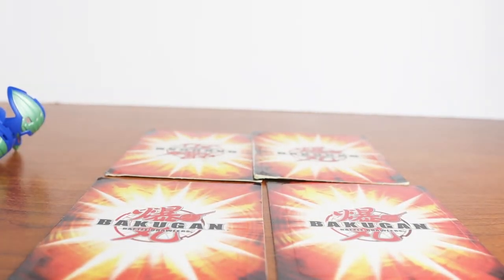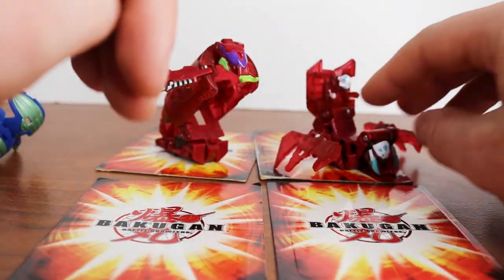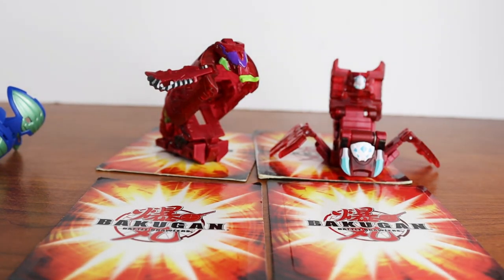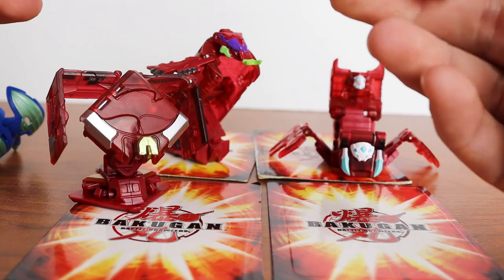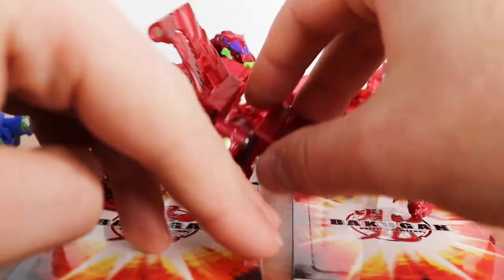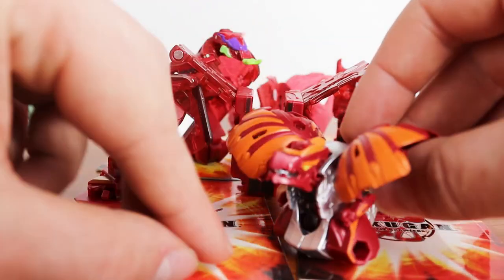Lastly I have all the different pieces for Geoforge Dragonoid. They're like arachnid. So then I just have all the Geoforge pieces, which are actually pretty sick. And then here's the Dragonoid himself, which is a really sick Bakugan because his head pops down too. Love that. So that is all the Geoforge pieces.